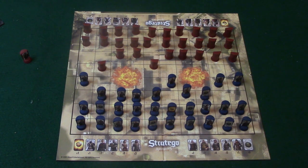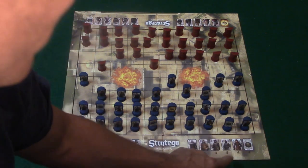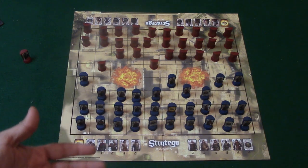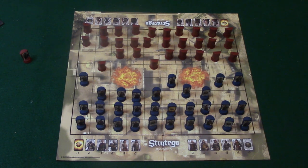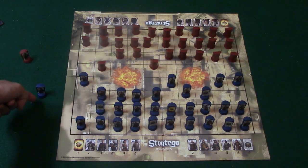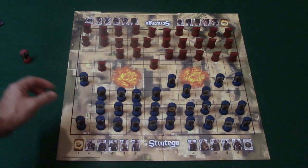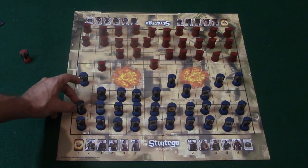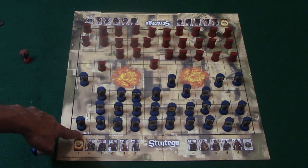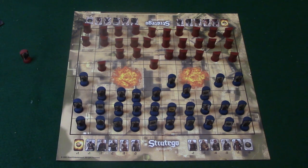If you decide to use the Stratego special rules, a few characters get an extra weapon. The spy is given what is called the Shroud of Eden. What the Shroud of Eden does is if the spy gets knocked out, he can regenerate another player that has been removed from the game. You place that piece in the first row of the game board, and if there's no free square, you can try the next row.